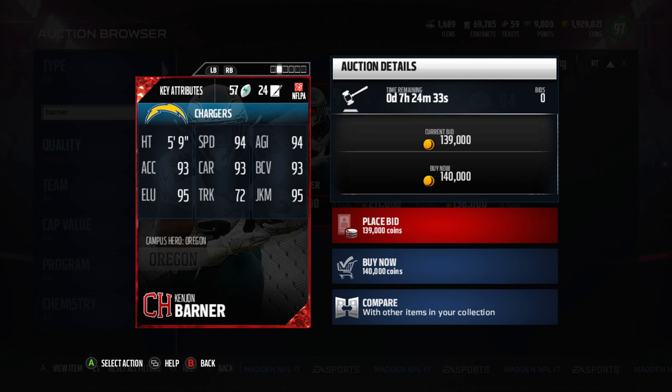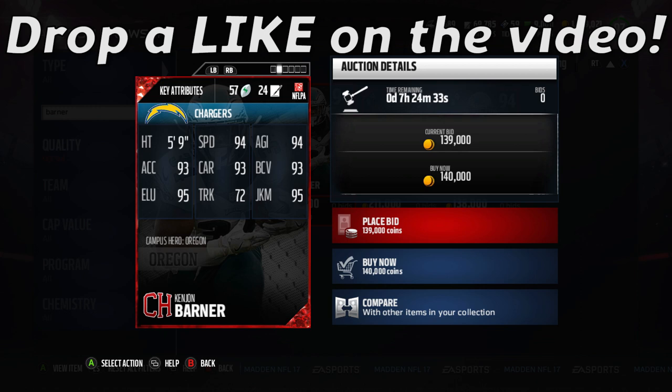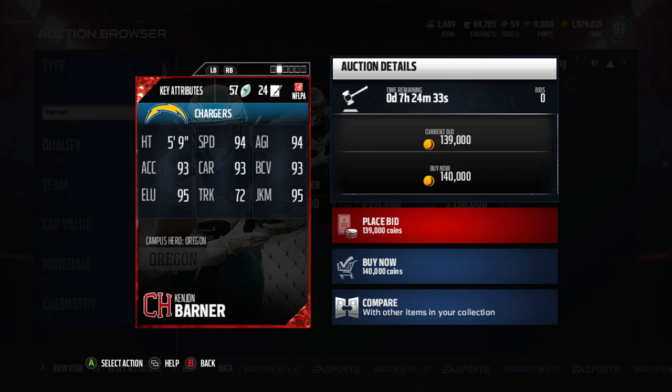Let's take a look at the stats before we get into the game. This is going to be base — no chem boost at all. You're going to get 94 speed, 94 agility, 93 acceleration, 93 carrying, 95 elusiveness, 95 juke move, and 93 ball carrier vision. The stat that really stands out is that 94 speed, which is super fast for a running back.